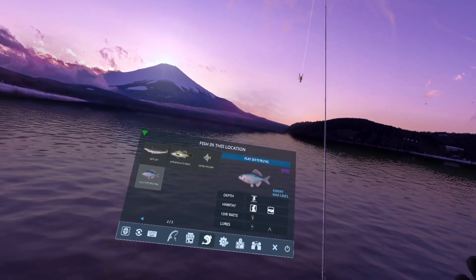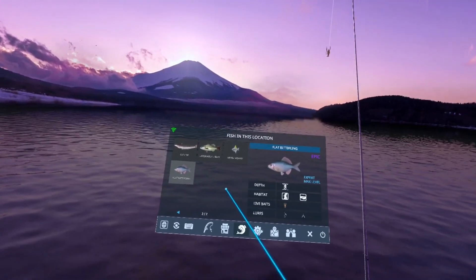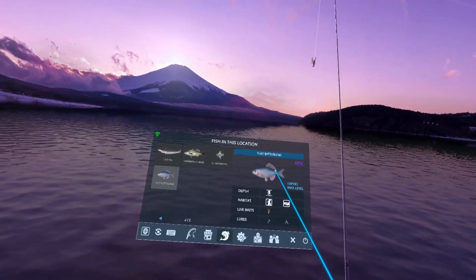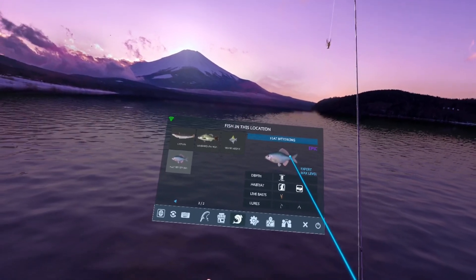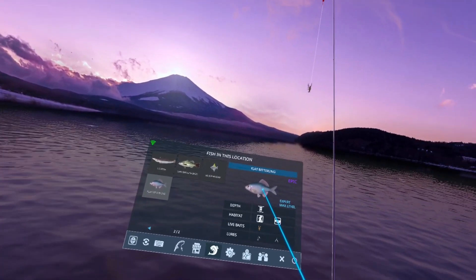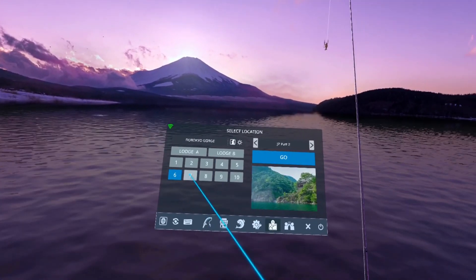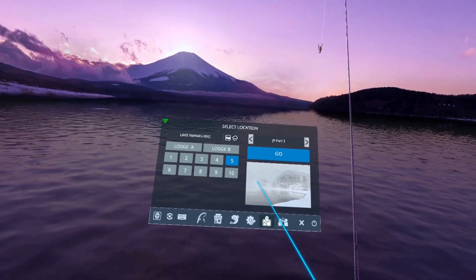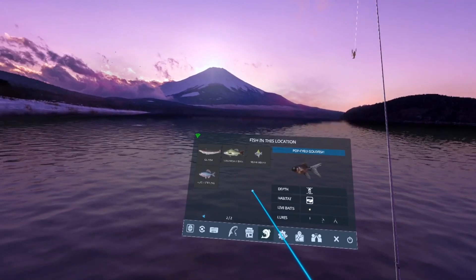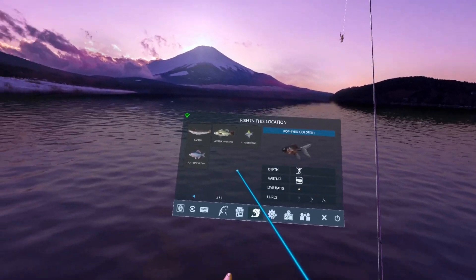I'll put a link up in the corner and also at the very end of this video that'll take you back to the video I previously did on the Flat Bitterling, so you can go watch that if you're still trying to get it. The Flat Bitterling is on location 5 — the snowy level. I'll put a link to that video at the end and in the description.